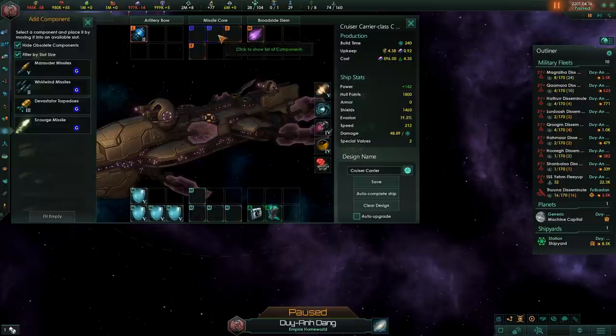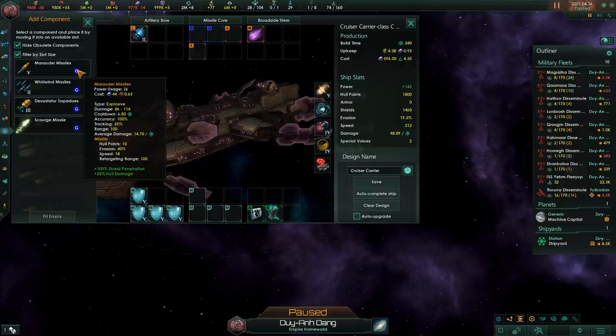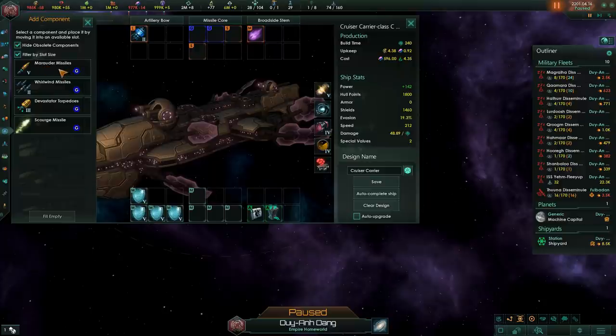For guided weapon slots, these will fire missiles. Normal missiles aren't too good because most of the time the enemy will have countermeasures. While missiles have slightly more DPS than normal weapons, they're not good enough to justify using them over other weapons — especially considering they take quite a while to reach the target. For example, a missile will have a speed of 18, while a strike craft has a speed of 700. The missile will take very long to reach the enemy ship, and if combat isn't close quarters, you'll have a very bad time.